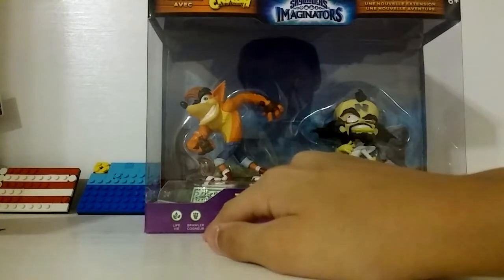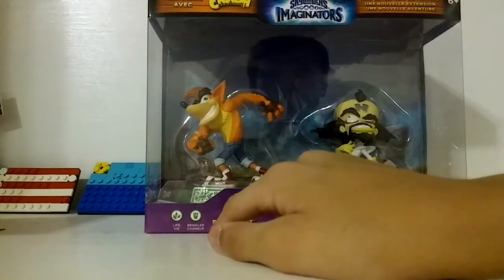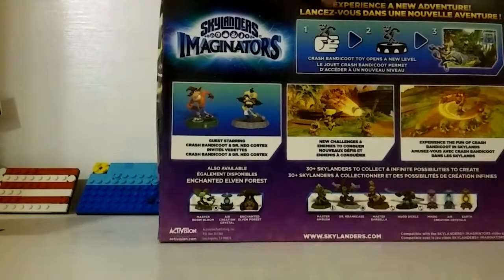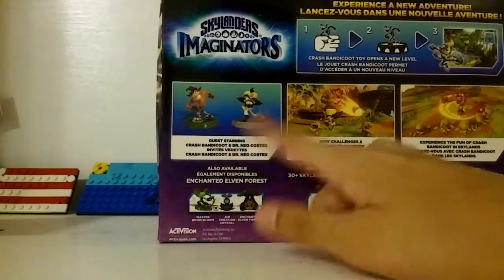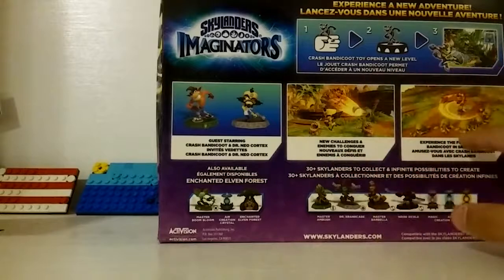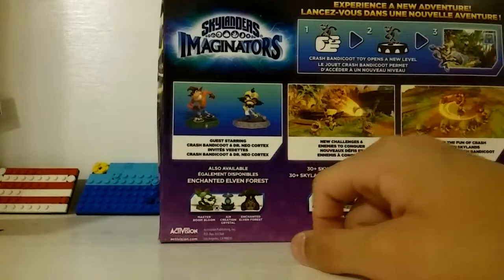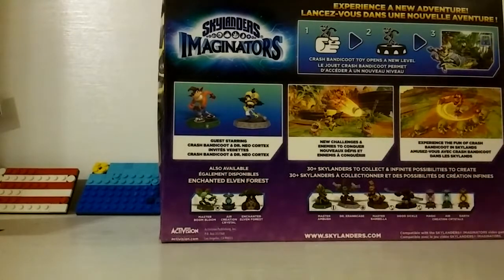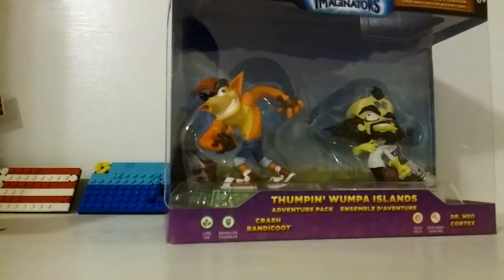Neo Cortex is a sorcerer class, which is a tech element, and Crash Bandicoot is a brawler class with a life element. On the other side of the box it shows Dr. Neo Cortex, and it shows you what each of them can do.